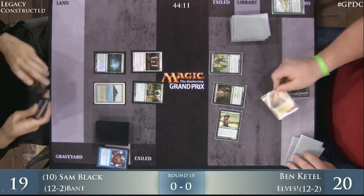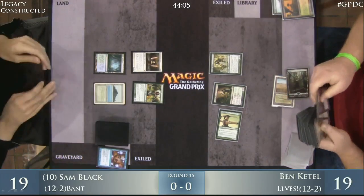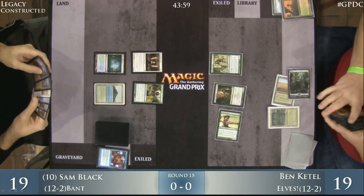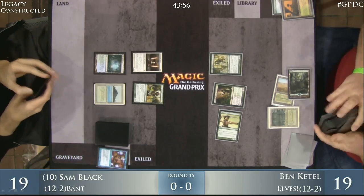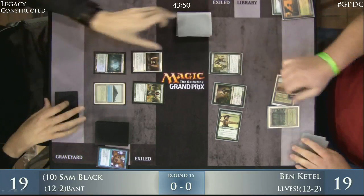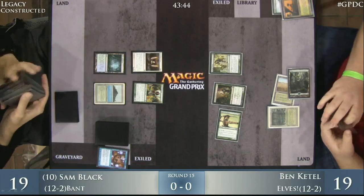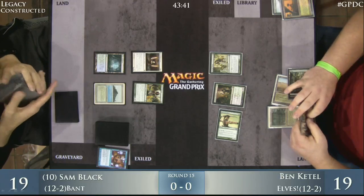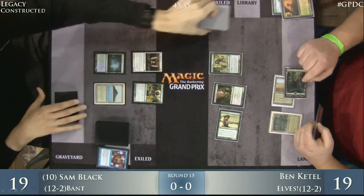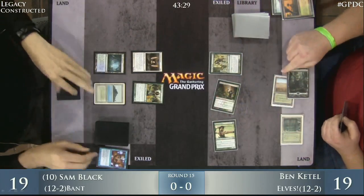Windswept Heath goes away. Sam Black replayed his Tropical Island and just passed a turn. Sam is in a pretty good position. He doesn't know whether Ben has good stuff in hand, but he's got to imagine Ben passed that turn with Glimpse up with multiple mana left. He had one mana available from Deathrite Shaman and one from the Bayou, and just didn't do anything.